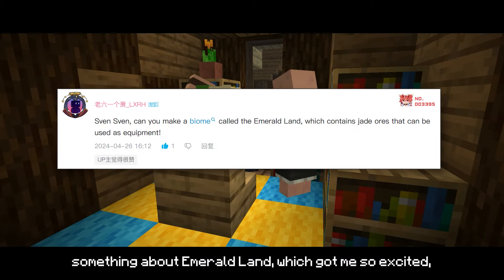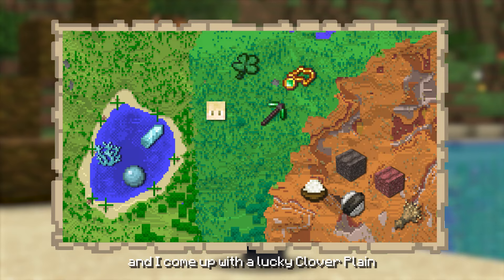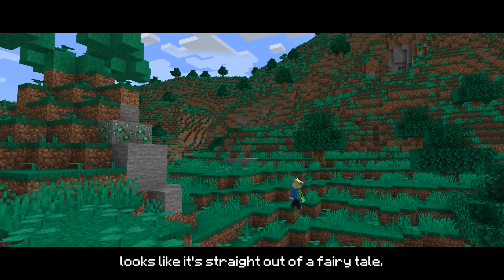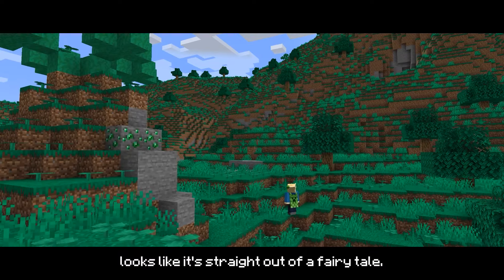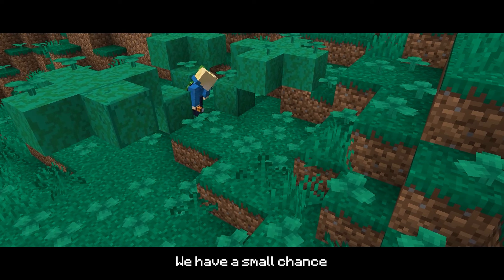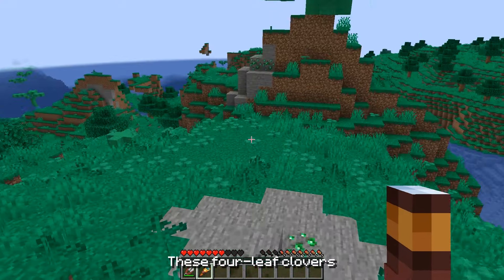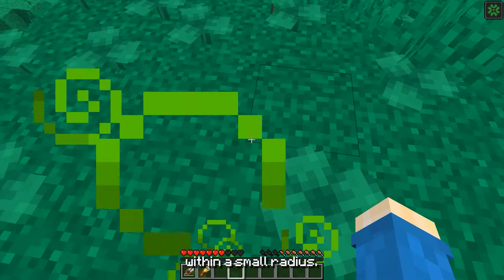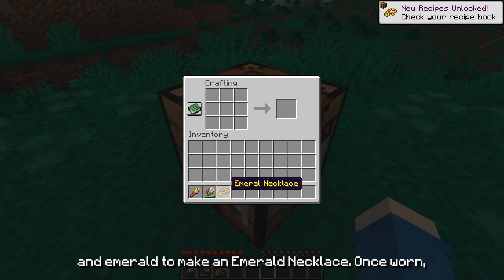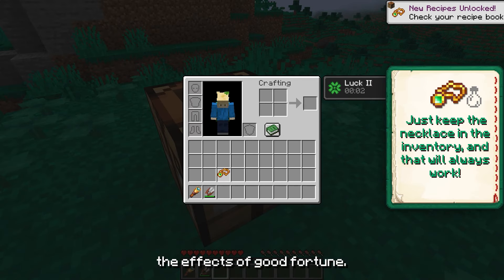The next subscriber mentioned something about emerald land, which got me so excited, and I came up with lucky clover plains filled with sparkling emeralds. Now, let's go check it out. Wow! This place looks like it's straight out of a fairy town. Let's grab some scissors and collect some clovers. Based on the information, we have a small chance of finding four to five four-leaf clovers. These four-leaf clovers can bring a stroke of luck to nearby players within a small radius. You can also choose to combine them with gold ingots and emeralds to make an emerald necklace. Once worn, the player will continuously experience the effects of good fortune.